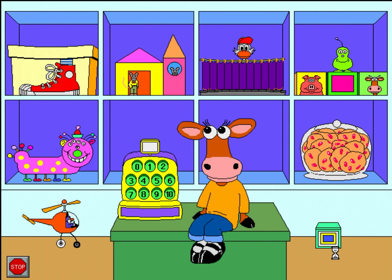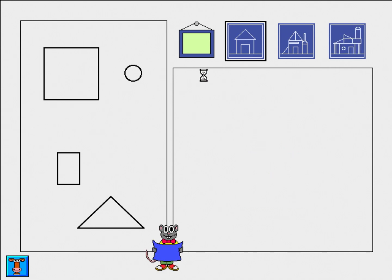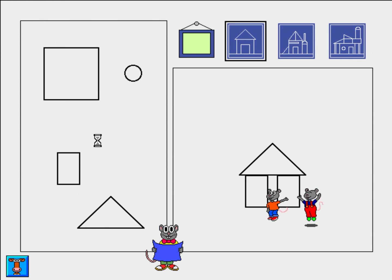You can build a mouse house. Help me build my house. Please give me a triangle. Okay. Please give me a rectangle. Alright. Now I need another rectangle. That's it. Nice house. Time to move in.